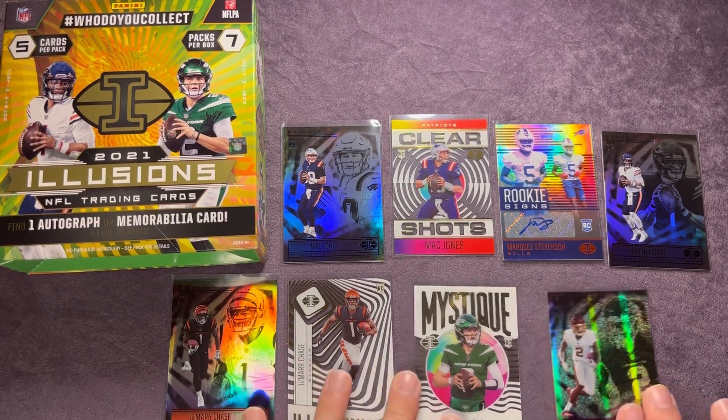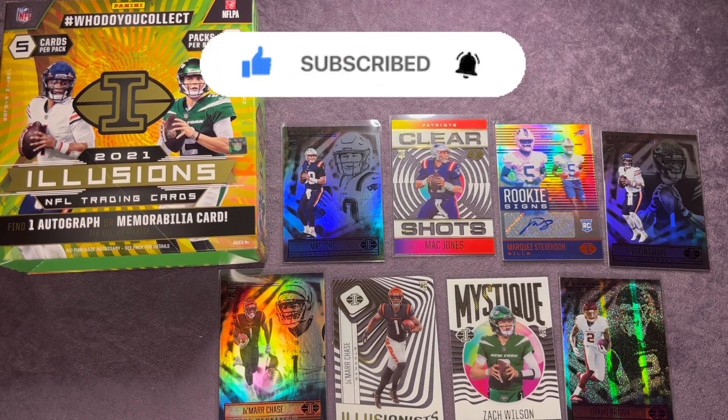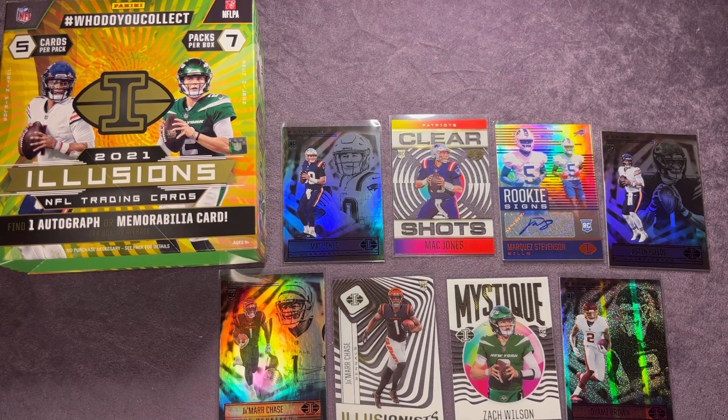Let me know what your favorite card is from this rip, and let me know if you've had any awesome pulls out of Illusions mega boxes or blasters. Like I said, I pulled the Hollow Heroes Trevor Lawrence out of a blaster, which was pretty cool. Let me know some of your awesome pulls from Illusions. If you haven't already, make sure you subscribe — hit that subscribe button, give this video a thumbs up, and leave a comment below. I appreciate all the support. We're going to have another giveaway coming up soon — keep getting more subscribers every day and I do appreciate it. Hit that bell notification so you don't miss new videos. Thanks everyone for all the support — until our next video, take care!